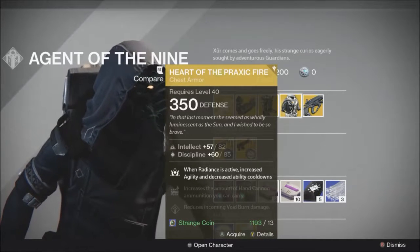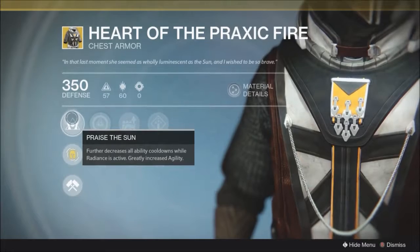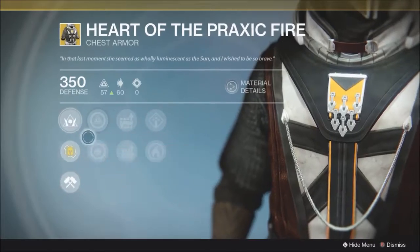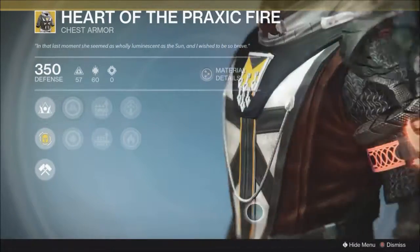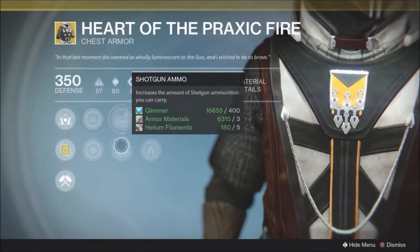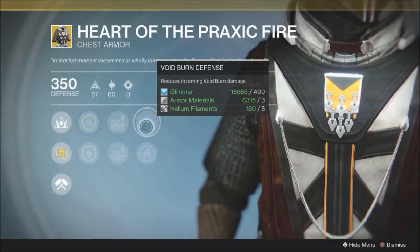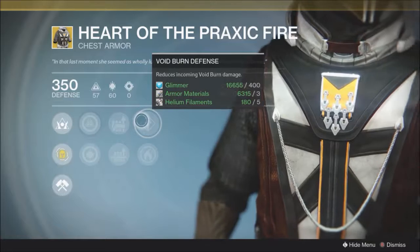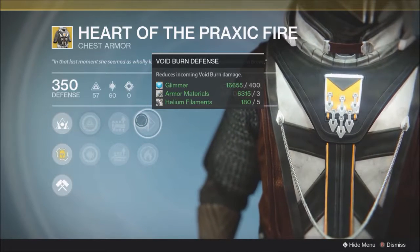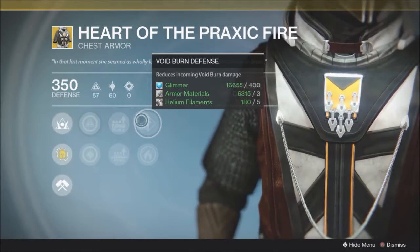Moving over to the Warlock Exotic, the Heart of Praxic Fire chest piece armor. This has the exotic perk Praise the Sun — a Dark Souls reference if you did not know. Further decrease to all ability cooldowns, and when Radiance is active, increase agility as well. Intellect and Discipline here, Handgun Ammo and Shotgun Ammo, as well as Void Burn Defense and Solar Armor. This Void Burn Defense is the version you want — it reduces incoming Void Burn damage, so for Void Burn week, very good here. This being a Sunsinger chest piece, however, I would recommend getting one with Solar Burn Defense, because you'll probably be using it on a solar week.